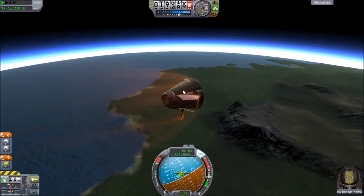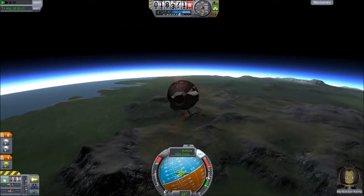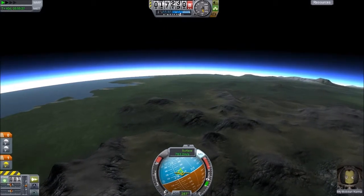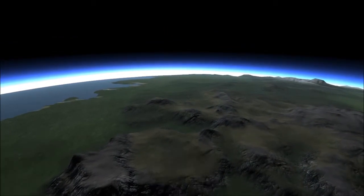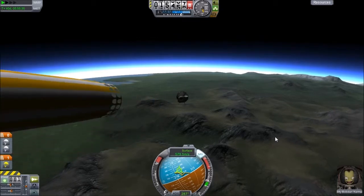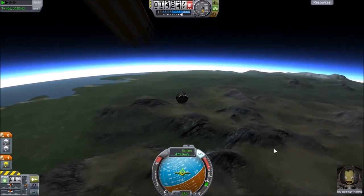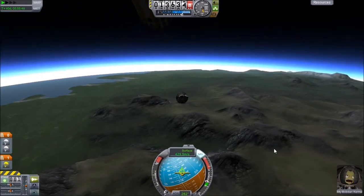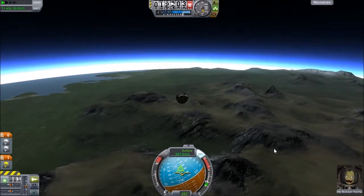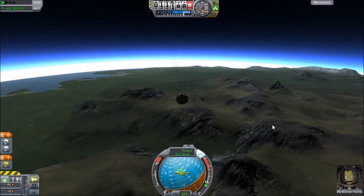We want to try our best to follow the retrograde as much as possible. Ooh, look at the pretty mountains. We could get a screenshot of that — we could use that as a thumbnail in the future, or even for this episode. Everything is going good so far, which kind of makes me a little nervous — because Billy Bobton has been to Minmus and back. The same can't necessarily be said for our other Kerbonauts that have been there.